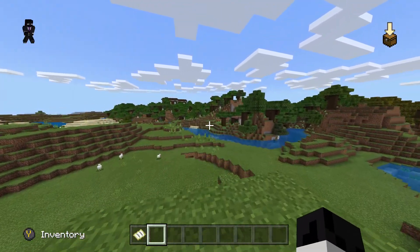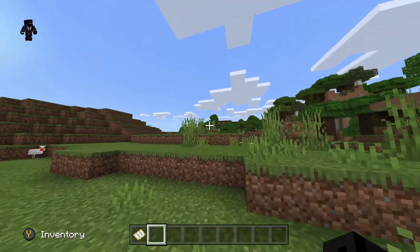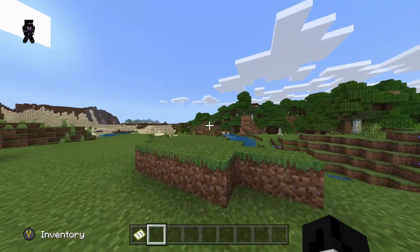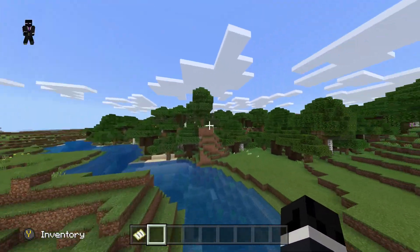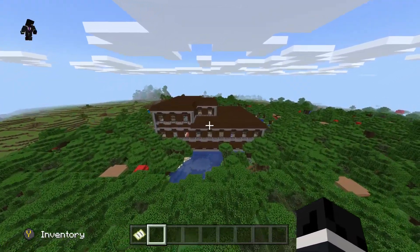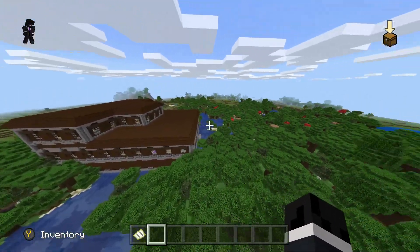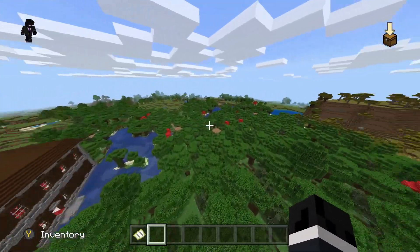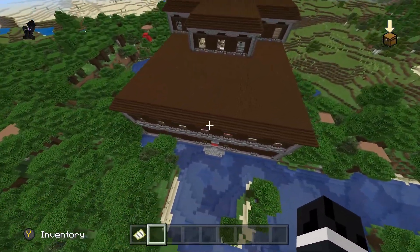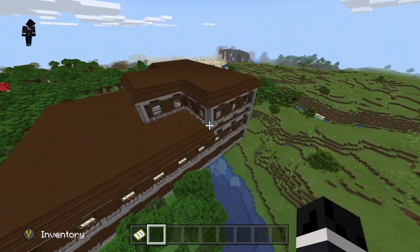As you guys can see, we just spawned in and we are currently standing in a plains biome. Behind me is a desert, and in front of us is a roofed forest — the dark oak forest with giant mushrooms. You've probably already seen it by now, but the roof of the Woodland Mansion is right in front of us. You can see it right as soon as you spawn — you literally cannot miss it, especially if you start walking closer to the forest.